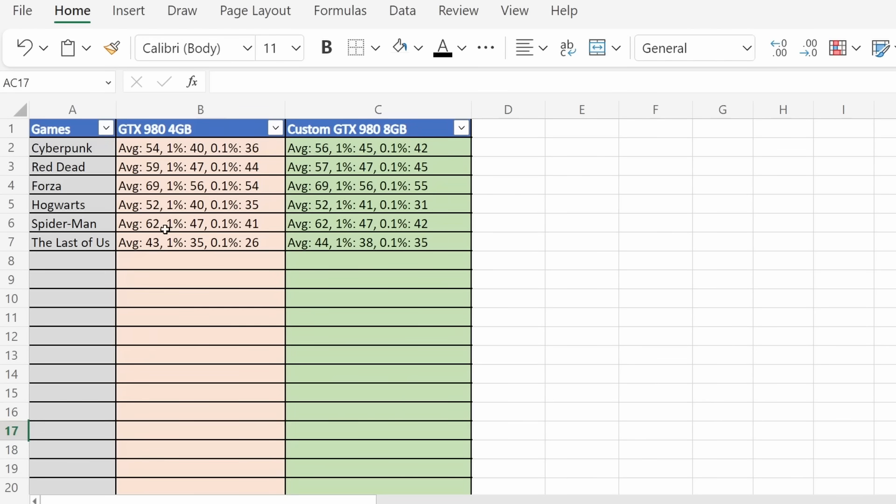For Marvel's Spider-Man Remastered, the 4GB 980 averaged 62 FPS — still a very respectable card in 2023 in my opinion — with a 1% low of 47 and a 0.1% low of 41. Figures were similar with the custom 8GB 980, with the 0.1% figure slightly higher but within margin of error. The Last of Us is the last game I tested for comparison, and just like Cyberpunk it can be very demanding on VRAM utilization. The standard 4GB 980 managed 43 FPS; the custom 8GB card did 1 FPS better — margin of error territory — but where we saw the most notable changes was with those percentile lows, particularly the 0.1% low: 35 versus 26.